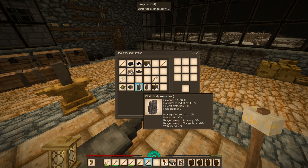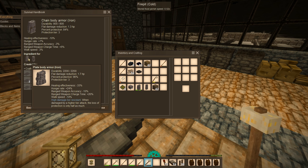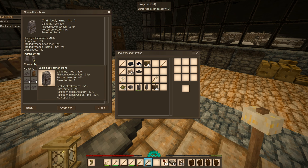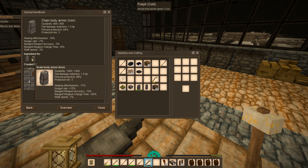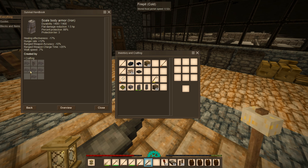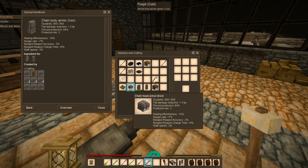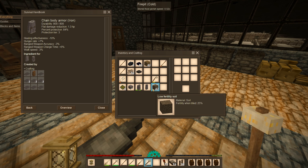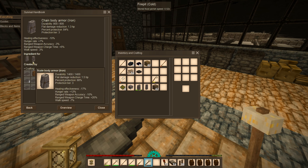Now what I want to do is get something else. In the last playthrough I got the plate body armor, but it reduced my movement speed so much that it was just ridiculous. Scale body armor seems kind of appealing. I would have to make six iron scales. I don't really want to upgrade the other parts like the head armor and the leg armor simply because I don't want those additional penalties.